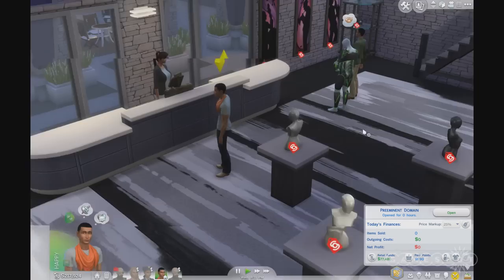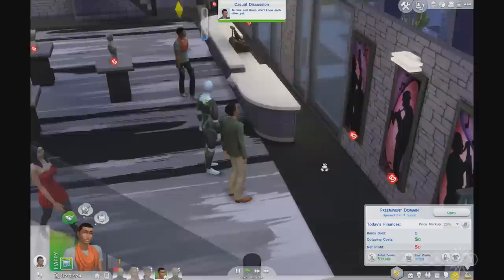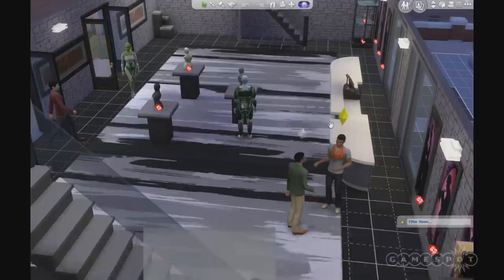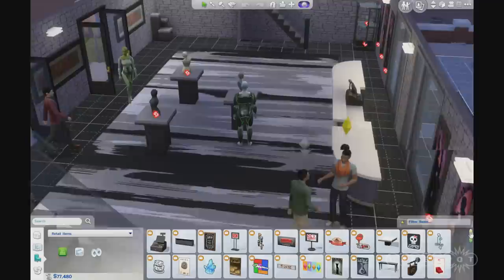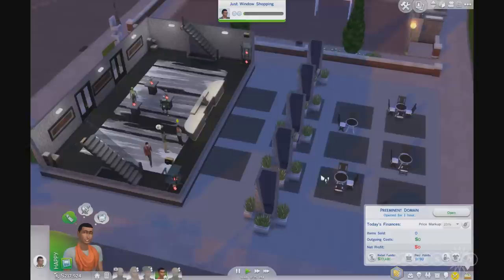Why don't we pop a mannequin downstairs? This place is kind of artsy — maybe we can put it down there. Let's pop into build mode and put in some basements. That's right — basements have returned! Basements are actually a feature we are giving away for free, very close to the release of this expansion pack. Sims can now build two levels down, and we've also added one story at the top.